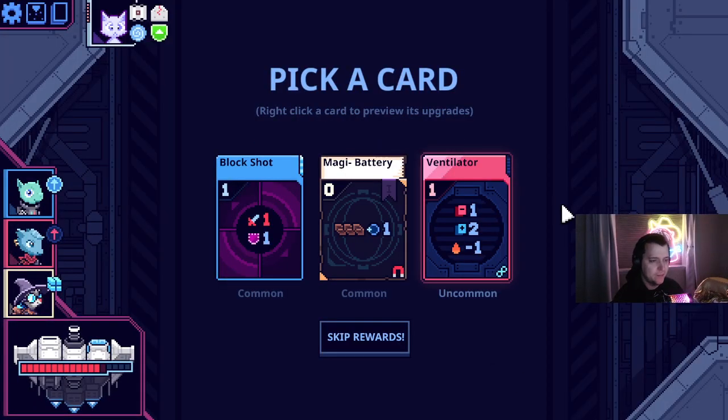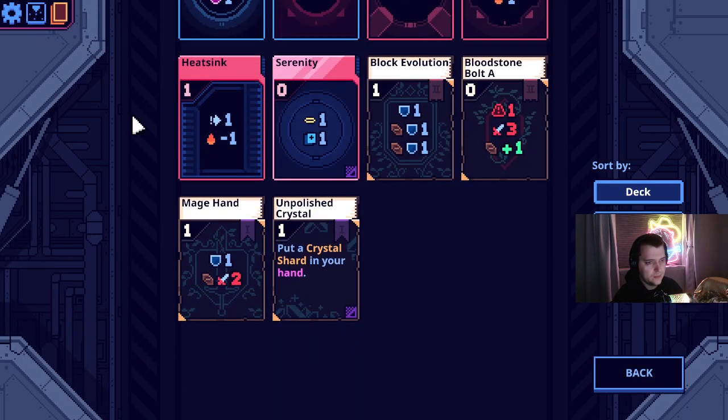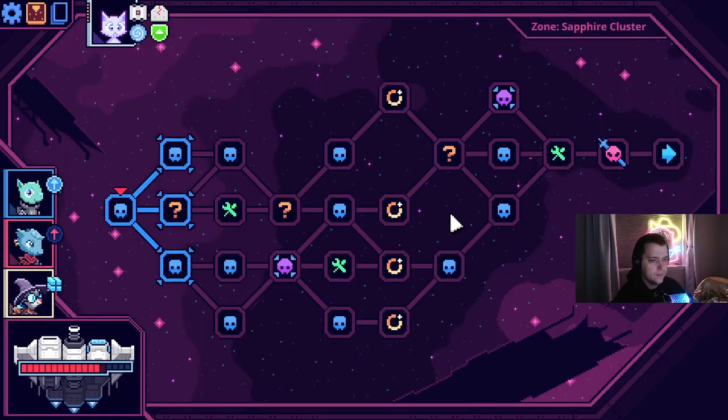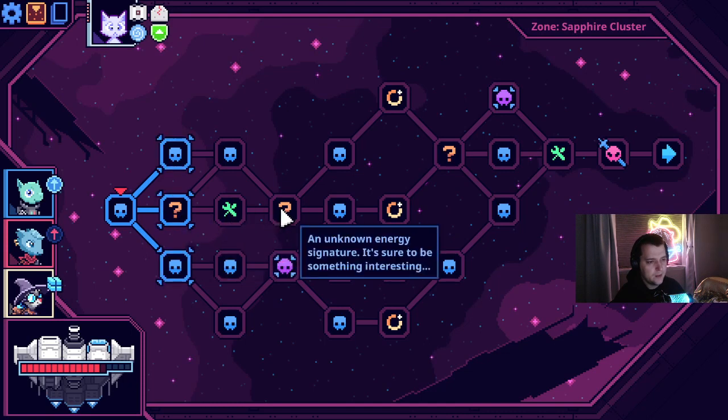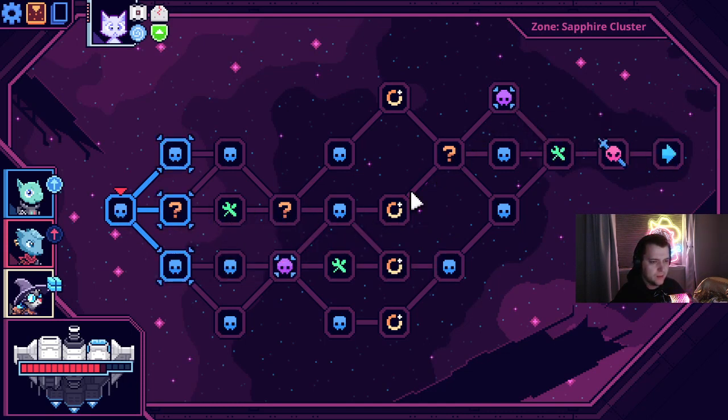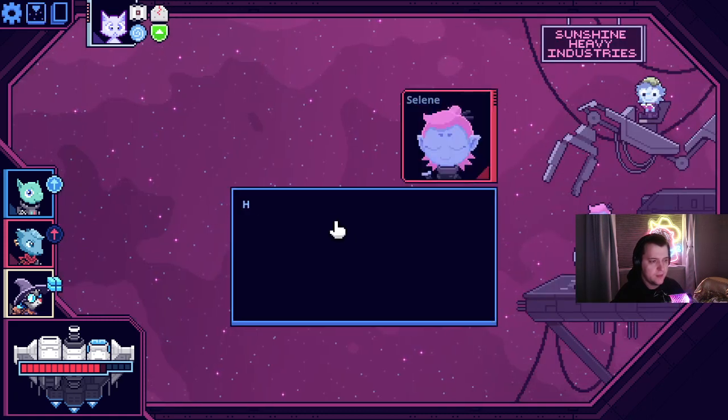I should make this buoyant so it shows up in my hand to start. Ventilator — discard one, draw two. I think that's probably pretty good. We do generate some heat. All question marks, basically — all events. There's an event I'm missing.